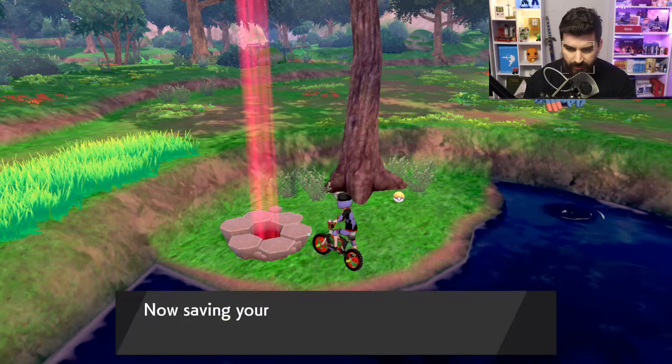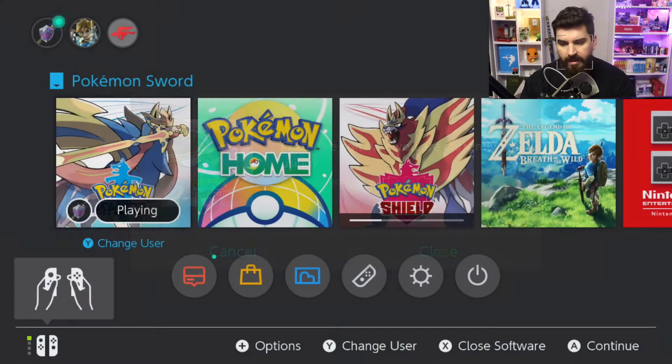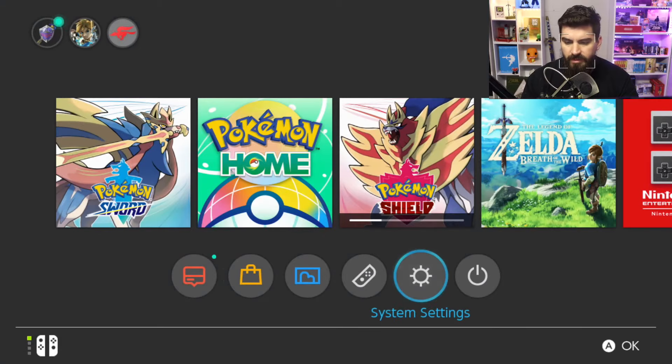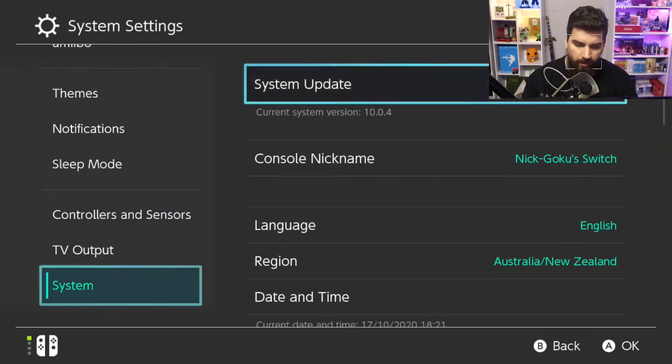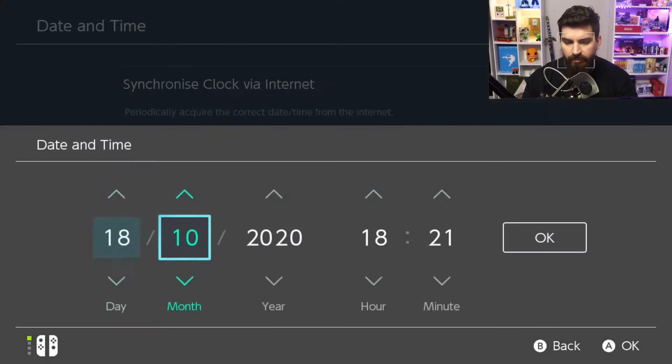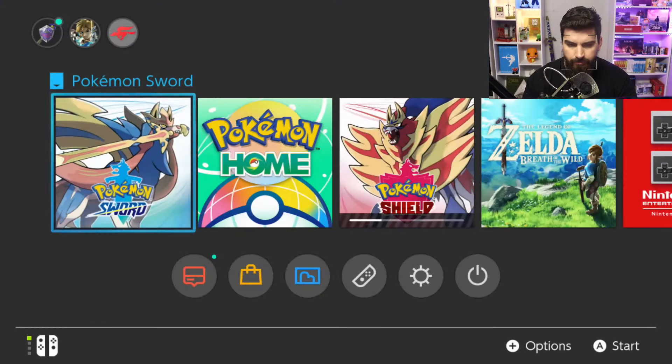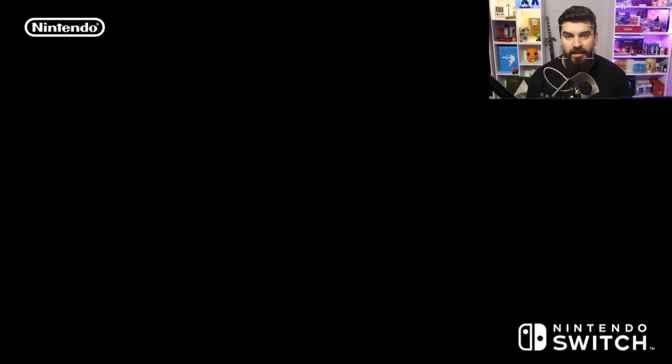Would you like to save? It's pink — Home, X, A, close. System Settings, all the way down to System, Date and Time, flick it one day forward. Nice and easy. Back into the game, and we're going to rinse and repeat until we get the purple beam.